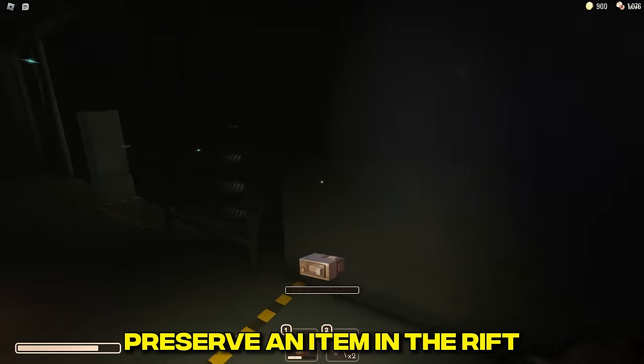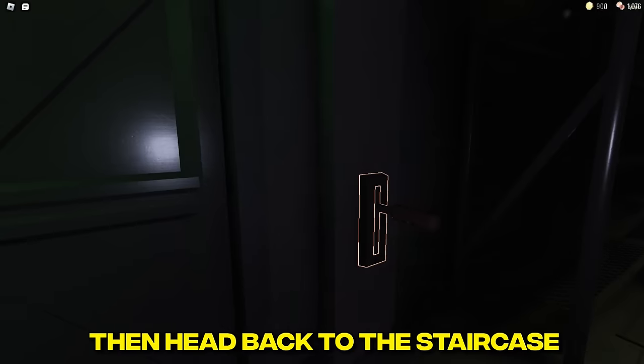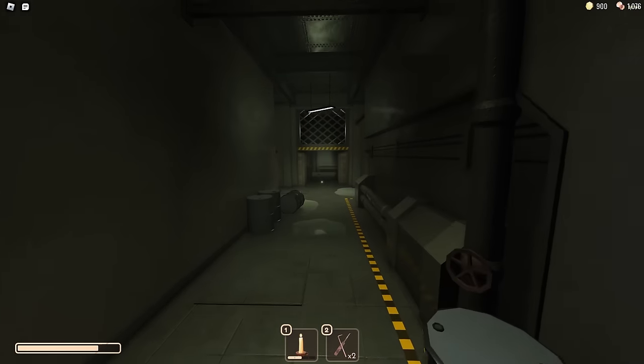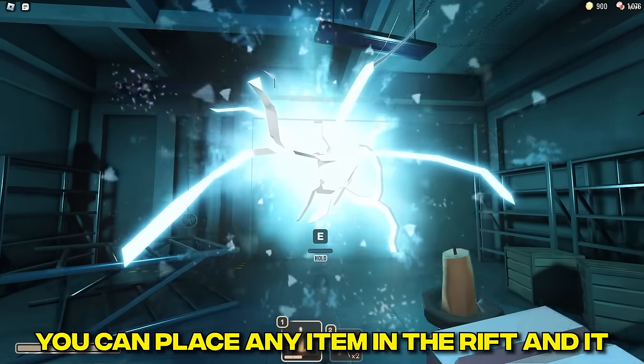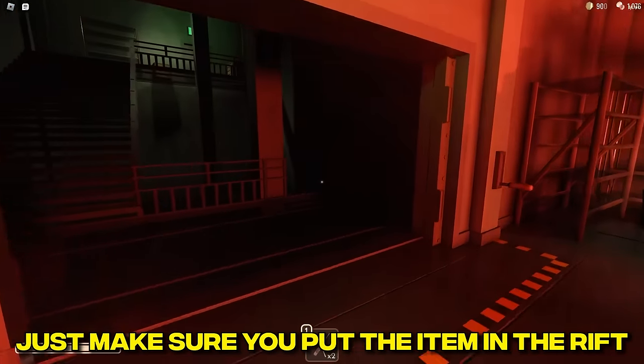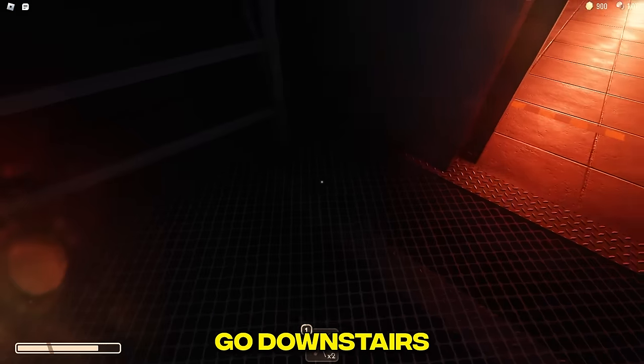Interconnected: preserve an item in the rift. The rift can be found in room 100 — simply flick the lever, then head back to the staircase and go downstairs to find the rift. Place any item in it to save it for your next run. Make sure you put the item in the rift before completing the fuse box, or you won't be able to go downstairs.